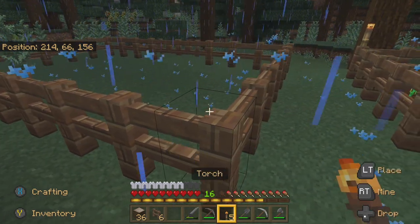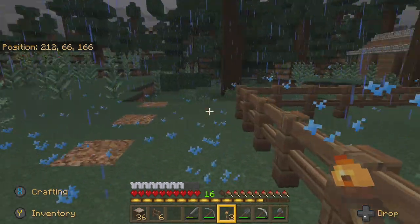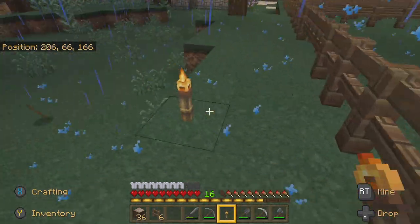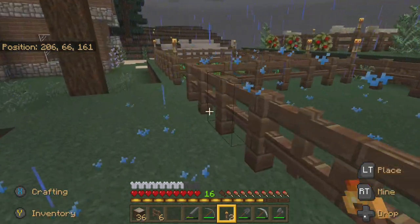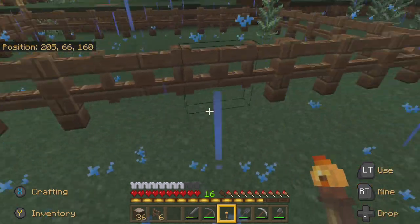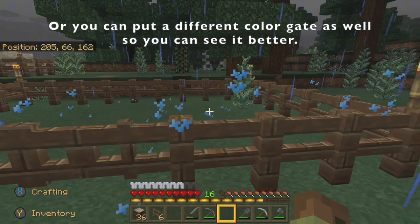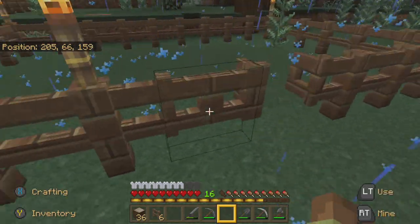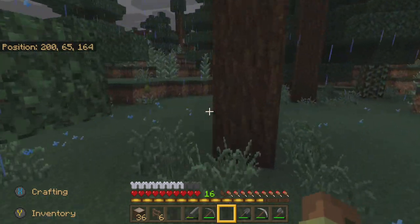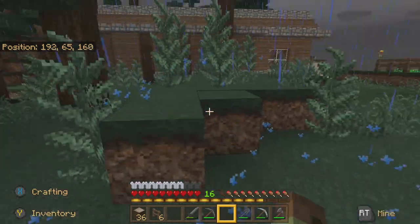We got some torches, so let's put some torches on here. Torches are just to light up the area so that it prevents mobs from spawning in the dark areas. If you have a hard time seeing the gate, I always like to put maybe two torches here as well so that you can see where the gates are.